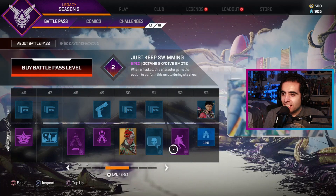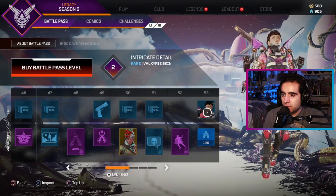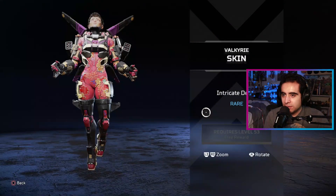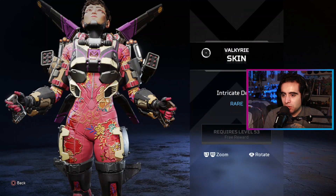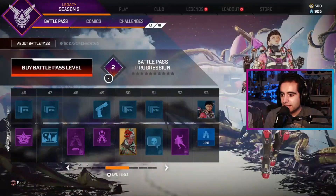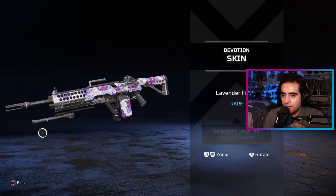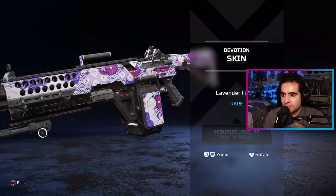Nice skydive emote from Octane, okay. A free Valkyrie skin — I have yet to play Valkyrie so far but that's a pretty nice one, I like the design. As for all these skins, I like the designs. We got another wrap — the Lavender Fields Devotion skin, also a nice design.